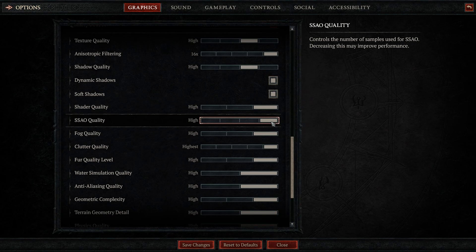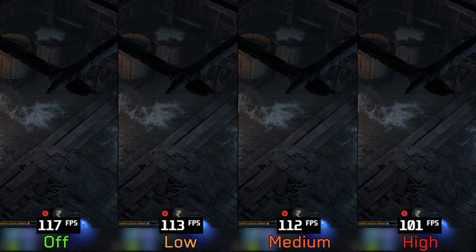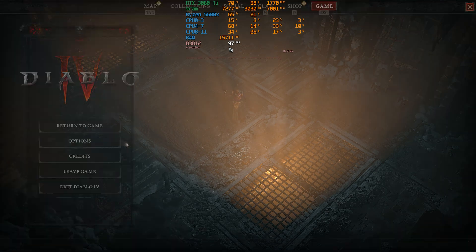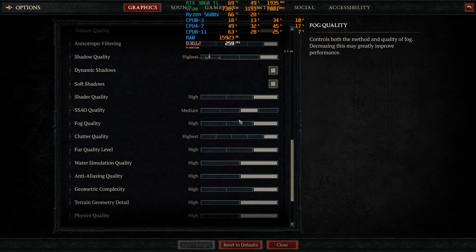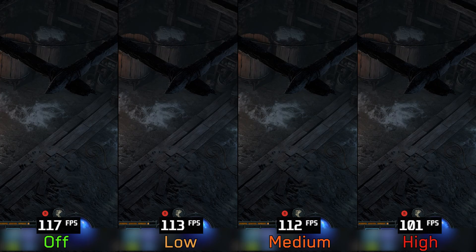Moving on to SSAO (screen space ambient occlusion) — because of the top-down view and dark tone of the game, it's hard to notice the difference between options. However, it's one of the most demanding settings: going from off to low or medium costs around 4%, and to high around 14%. In some areas, switching to high drops performance from 97 fps to 58 fps — a massive 40% cost. Something is clearly not right with SSAO at high, so I don't recommend going beyond low or medium.